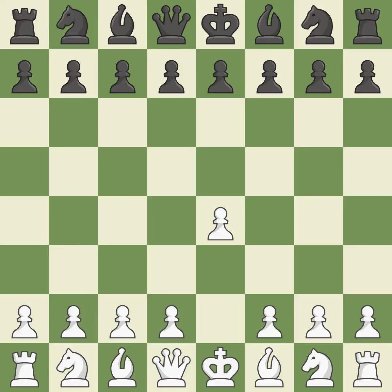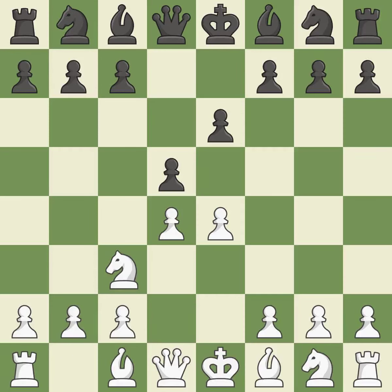Sharp games are frequently the result of starting with the king's pawn since it dominates the center and frees up the bishop and queen on the light squares. While preparing for d5, the French Defense prevents the light-squared bishop in favor of a strong center and opportunities for counter-attacks. The center is fully controlled by d4 and the dark-squared bishop is made available. The e4 pawn is threatened by the center counter-attack on d5. And c3 defends the e4 pawn and pressures the d5 pawn.